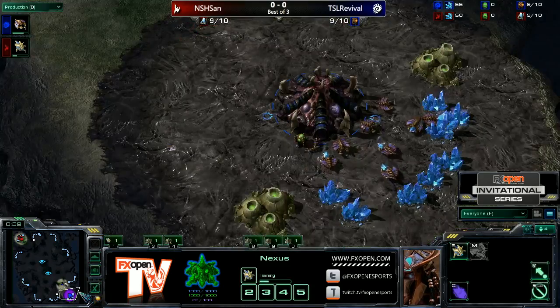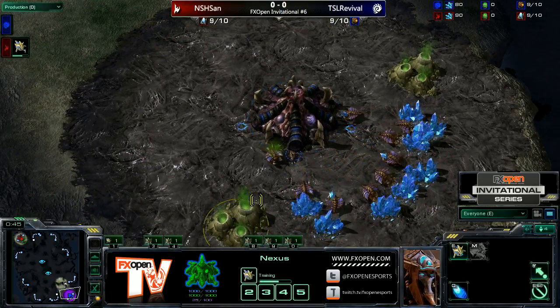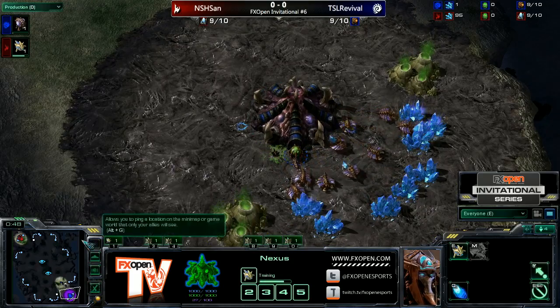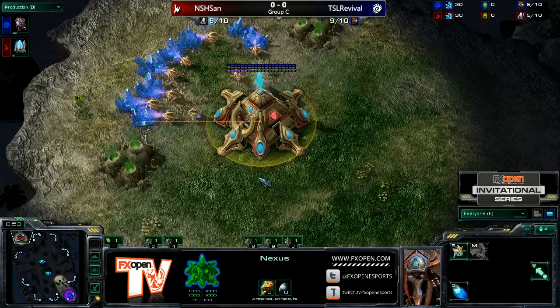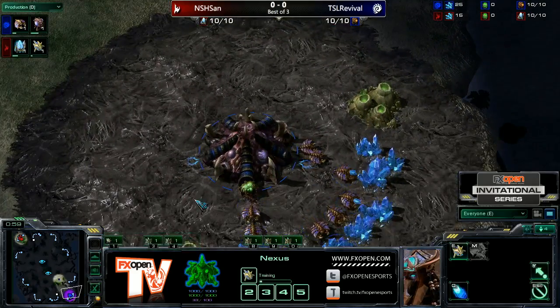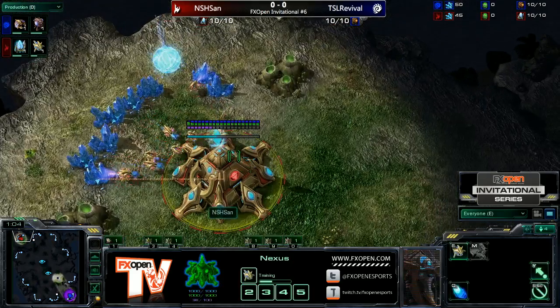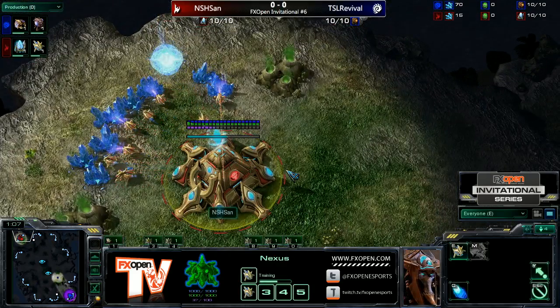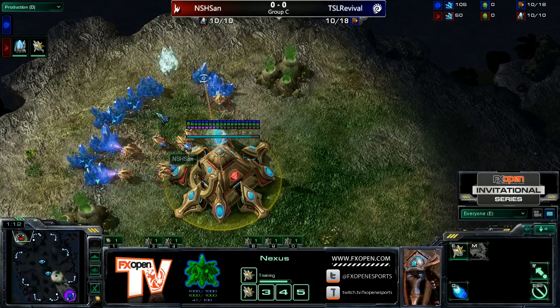In the bottom right spawn position we've got TSL Revival, the blue Zerg player from Team SCB Live. In the top left spawn position we've got Enes Hoso San, who is doing something out of the ordinary. He is getting a pylon in his main base. He knows he's playing Revival, right? Does he know he's playing Zerg? Even still, it's still a weird position to get that pylon in.